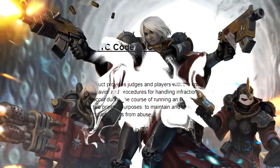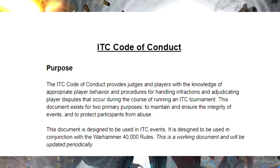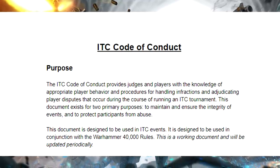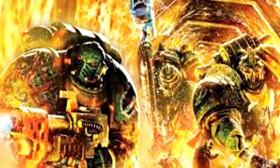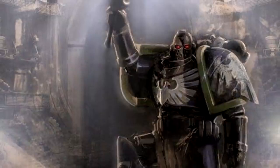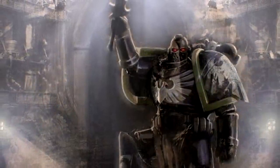The ITC also has a code of conduct that it suggests ITC events enforce, created by Frontline Gaming with the help of tournament officials around the world. This document is nine pages long and goes over all the do's and don'ts for tournaments and its participants. If these rules are broken by a player, the ITC has a yellow and red card system — kind of like soccer. A yellow card is basically a warning, multiple yellow cards get you on the list for that event, and a red card means you're disqualified from that event.